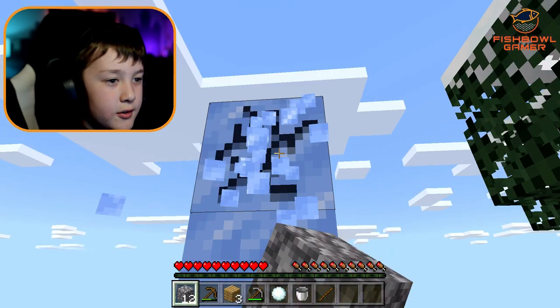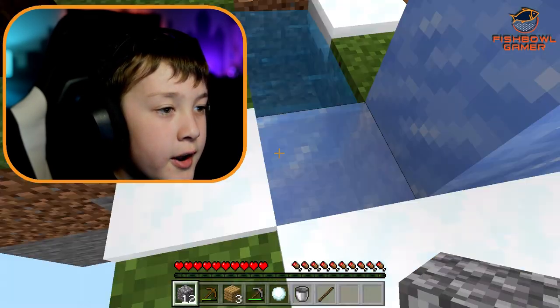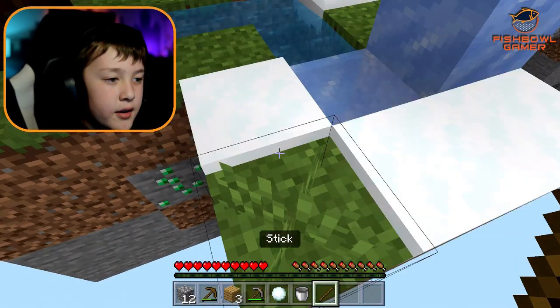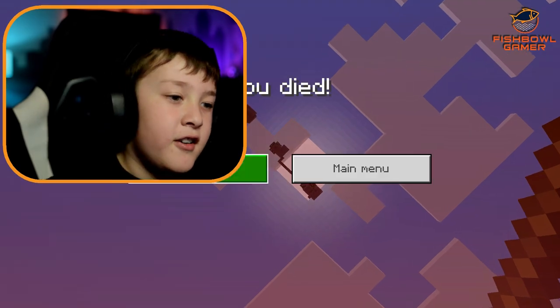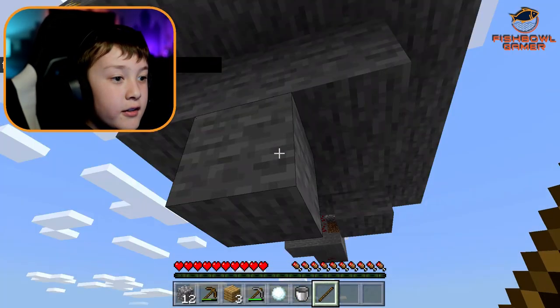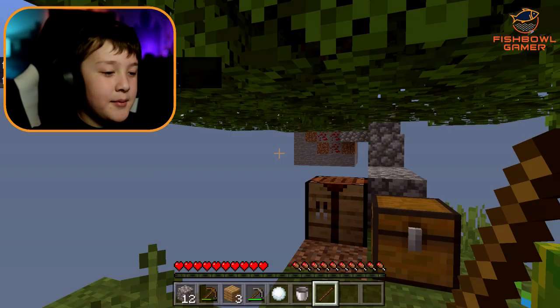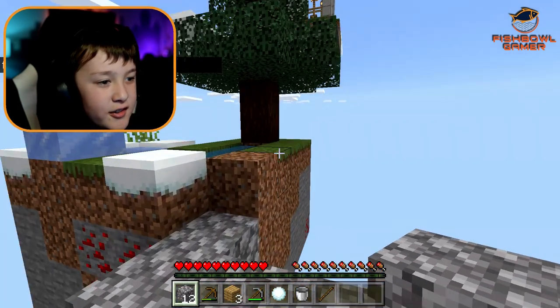I'm playing the games that I play on a daily basis. I know all these skyblock things — sometimes they put a chest under the island. When I died, my items didn't go away. So I checked and there's no chest under there. Now let's check the actual island. I've played some skyblocks before and sometimes they put chests under there, I just wanted to make sure.